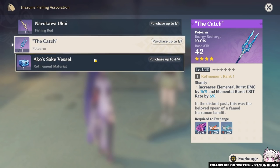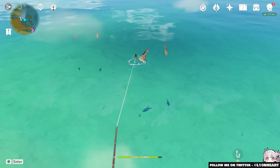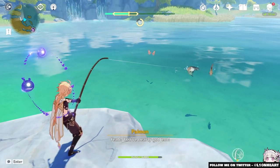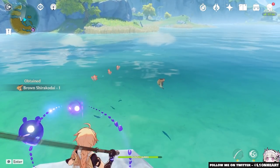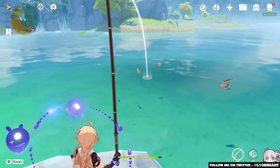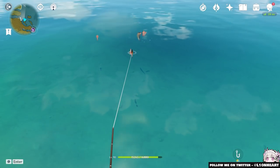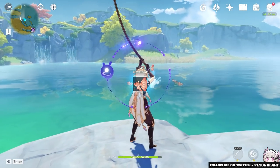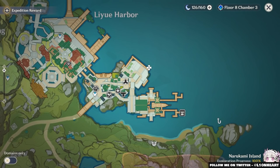To start fishing, return to Mondstadt and speak with Catherine — the person you turn your dailies in to at the Adventurer's Guild. You need to go specifically to Mondstadt and speak with her there. She'll give you a new quest and you'll meet your first regional association contact. There are three in total: one in Mondstadt, one in Liyue, and one in Inazuma. Once you meet the first one, you can find the others by zooming in on the map and looking for their store symbol — a stand with a fish on it.